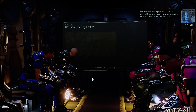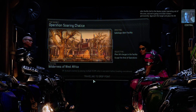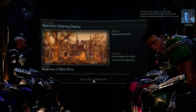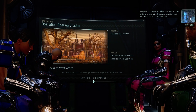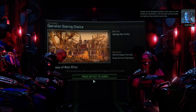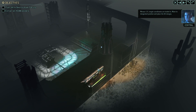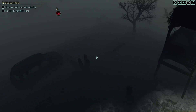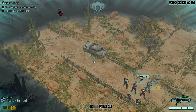Local resistance forces tipped us to the location of an alien facility tied to the Avatar Project operating out of this area. We're going in to shut it down permanently. Approach the target and place the X4 charges at the designated position, then move to a safe distance for detonation. If we can take out that facility, we might just buy ourselves some time. The game says it's difficult — well, we've got the A-team with us. No turn limit, so we're going to take our time. Concealment for everyone — pretty swell.